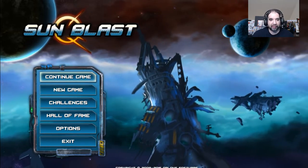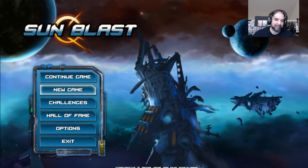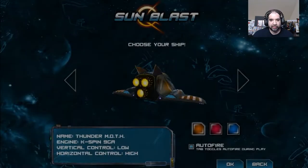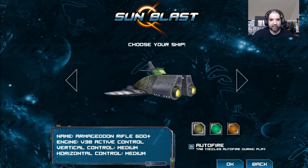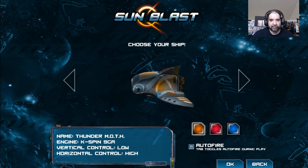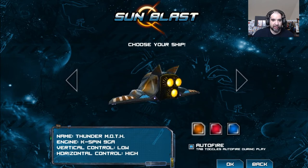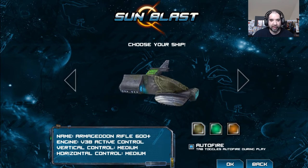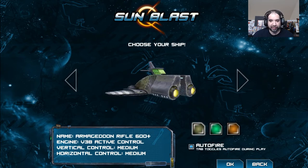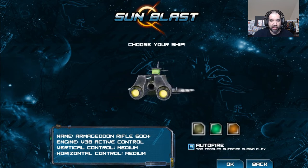So we'll just start a new game. It's $1.99 — I probably got it for 99 cents. Two bucks might be too much for it, I don't know. There are a couple ships I must have unlocked. We have control: low horizontal, no vertical, high, medium, medium, high, low — we'll go medium medium. I'm gonna leave auto fire on.